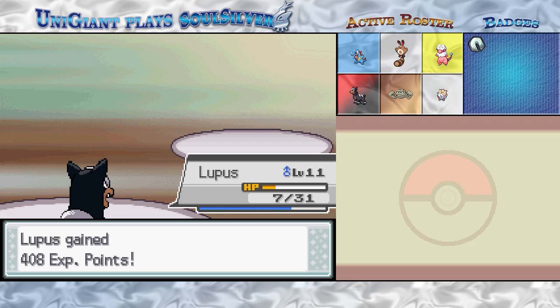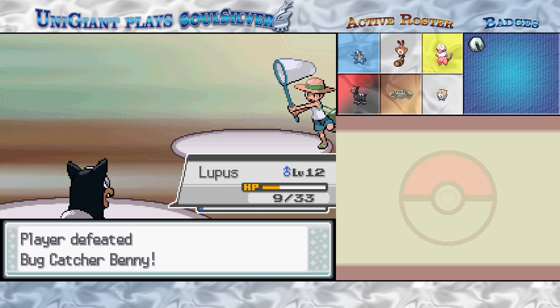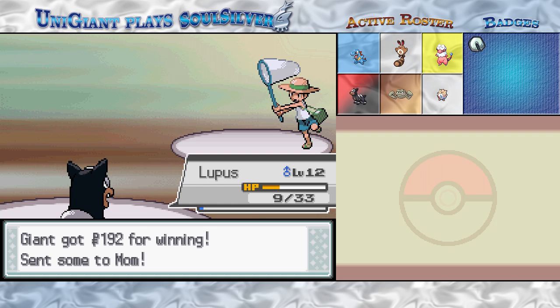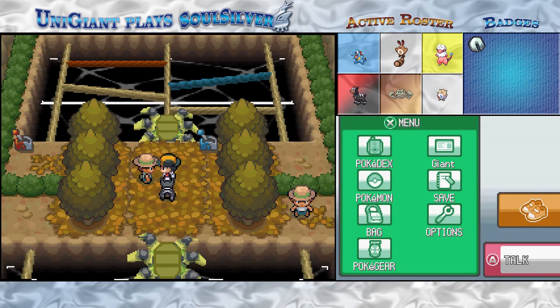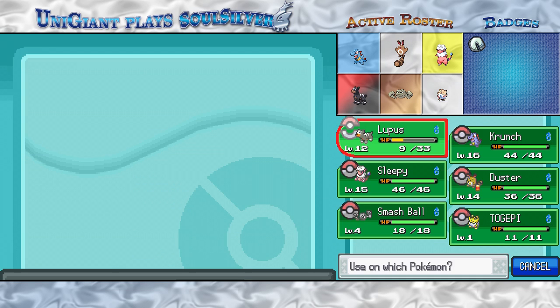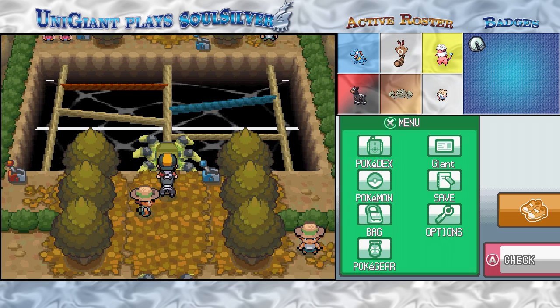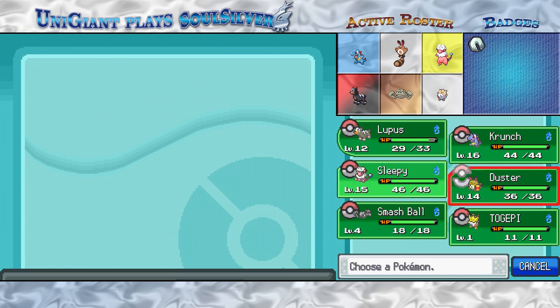Look at all that experience! Let's heal him up real quick — you can see I bought a couple more potions just for this occasion. And Togepi is still hanging around in our roster; I don't really know what else to do with him. Now, this spider should take us straight over to the twins in the top left corner. Who else do I want fighting alongside Lupus? Crunch will do just fine.